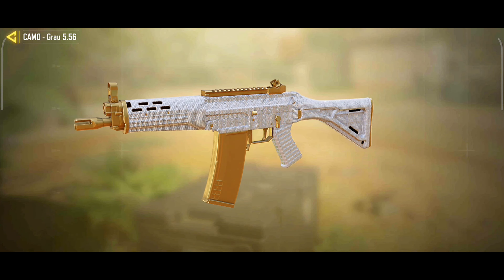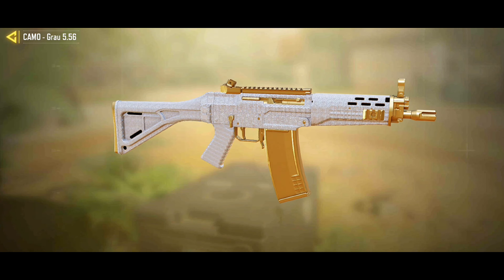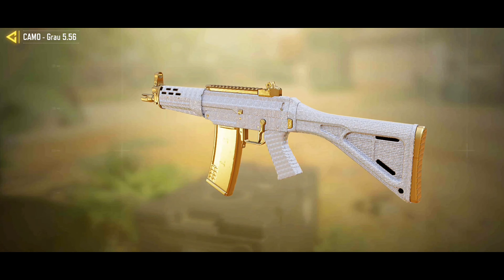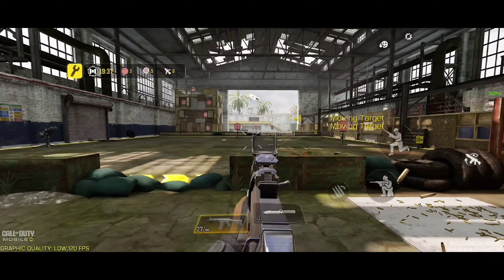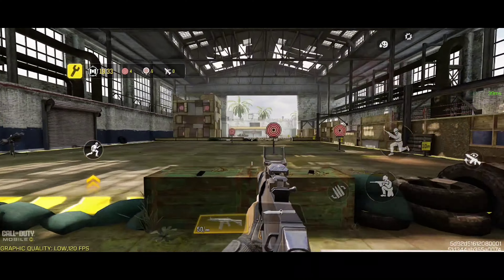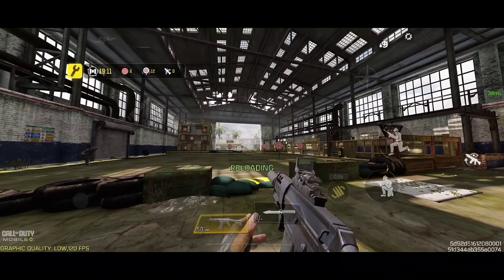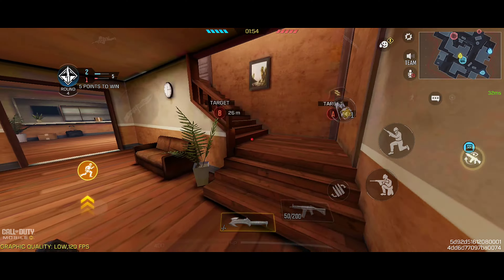The Grau 5.56 is the absolute meta in Call of Duty Mobile, one of the weapons most used by the best players in the world championship. If you are a fan of the Grau 5.56, stay in this video until the end to get the best gunsmith for the new current season. This gunsmith has a super fast aiming time, a lot of damage range, great precision, great mobility, and is zero recoil — perfect for all player styles.